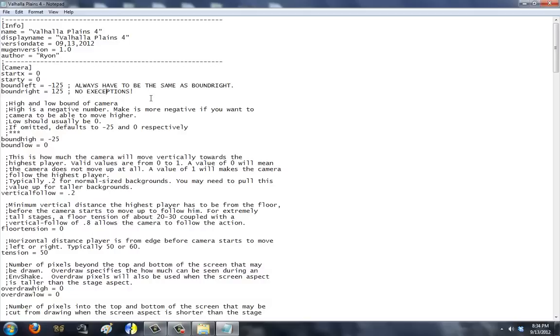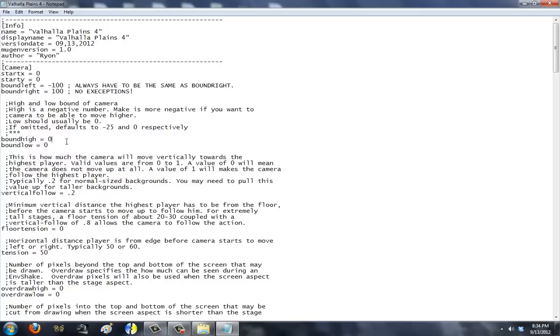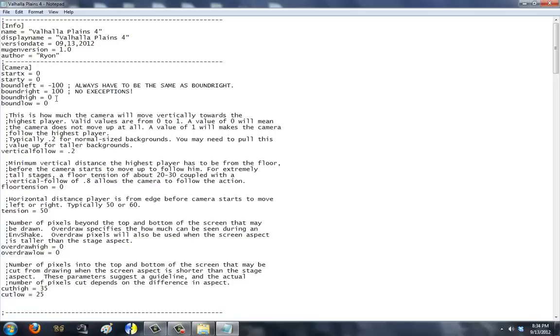By altering bound left and right to values that are not equal to each other, you're going to give a slight advantage toward whatever player. Like, if you give bound left more, player 1 has an advantage because player 2 is more into the corner. You don't want that. So bound left and right have to always be equal. I'm going to lower it to 100 for now. Bound high is how high the camera can go when you jump or super jump — by default it's negative 25. I'm going to use 0 because the stage will have no super jump. By having bound high 0, you automatically set the stage to not move upwards when characters jump. Bound low does nothing — just leave it at 0.